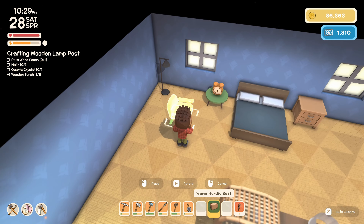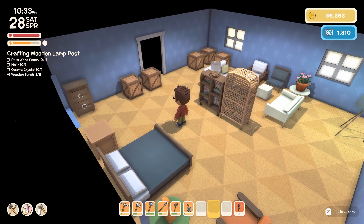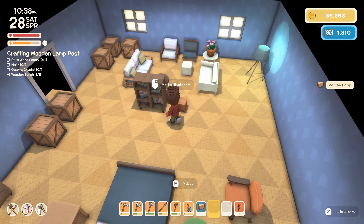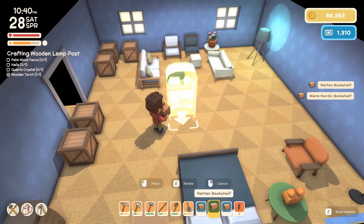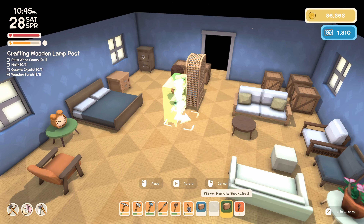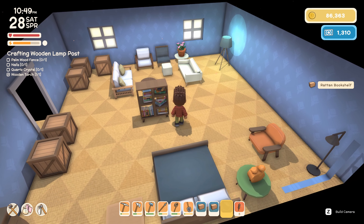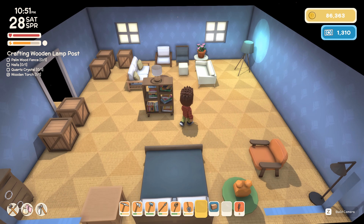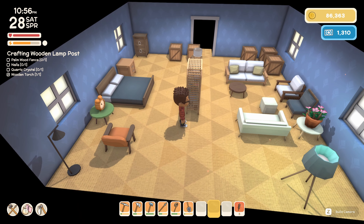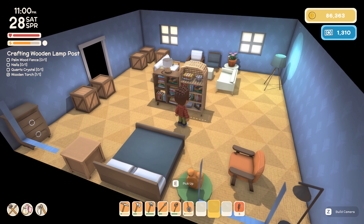You know what, I think it's not a bad idea to just leave the nordic seat there. There we go guys — that's our house for the time being. I feel like I've divided it okay. Maybe we need a little bit more space here — let's just have a play around. Yeah, I think that is a lot better; it divides the space a bit more. We'll get another nordic bookshelf to put right next to the ratten bookshelf there and I think that'll look really really good.